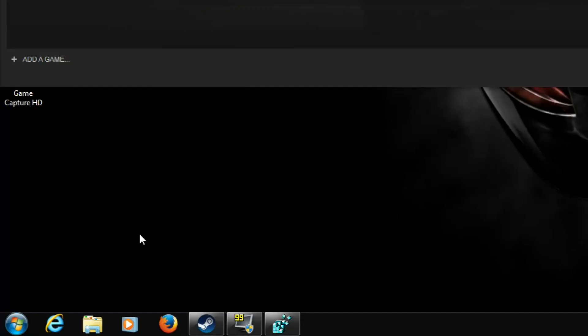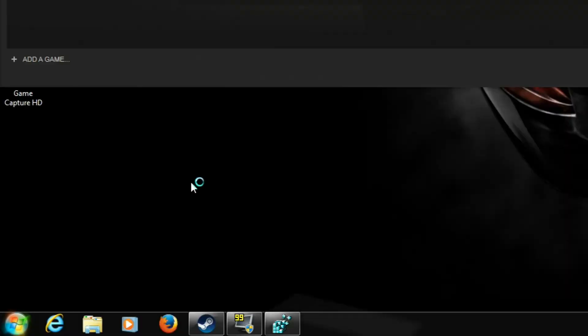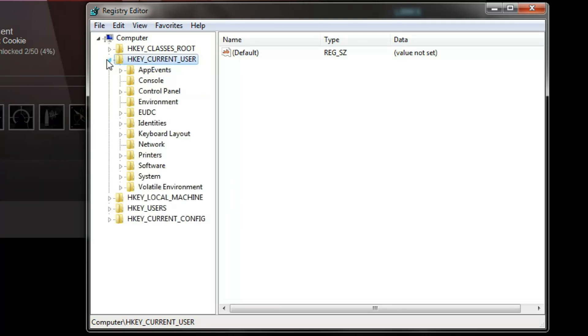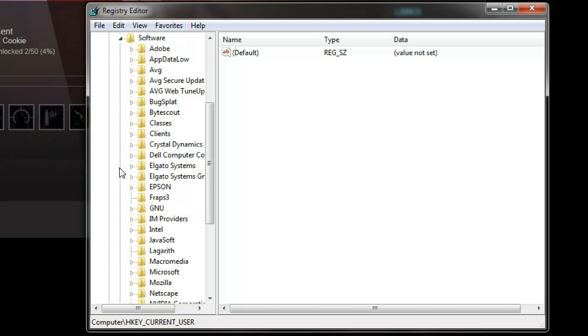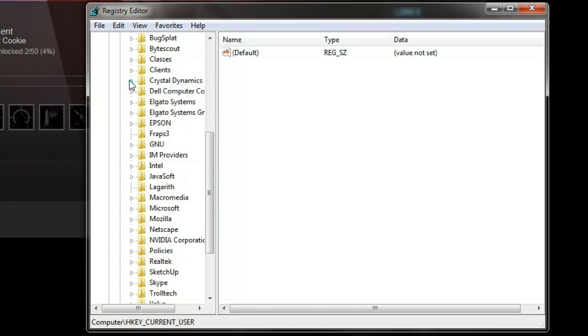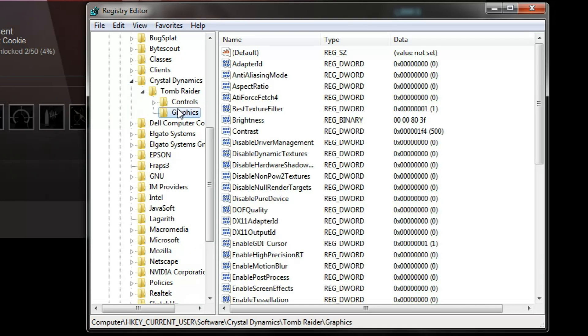In order to tweak the game any further, we need access to the game's registry. To get there, go into your Windows search and type RegEdit, which is the Windows Registry Editor tool. Now that we are in the tool, we need to find the Tomb Raider registry. This is located at HKEY_Current_User > Software > Crystal Dynamics — which is the name of the company that developed this game — Tomb Raider > Graphics, and here we are.